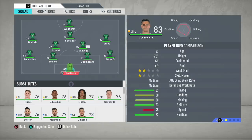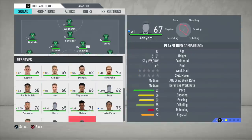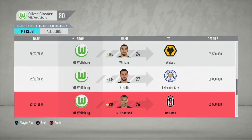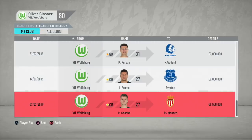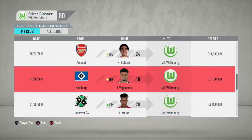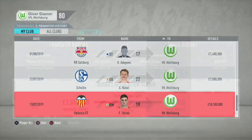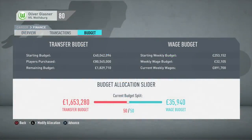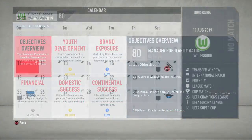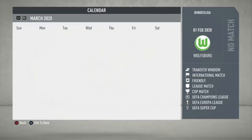After those three signings for the reserves, you can see we improved the side significantly in the first season — three players going straight into the first eleven, one for the bench, and three great kids to watch for the future. We ended up selling seven players for 44.1 million, most in their mid-to-late 20s, and signed seven players for 78.6 million — a net spend of 34.5 million — with no incoming player older than Bellerin at 24 years old.